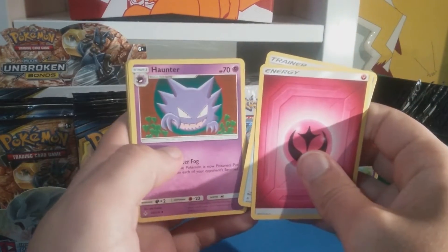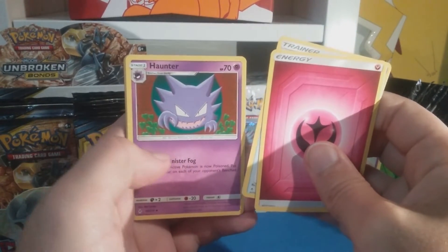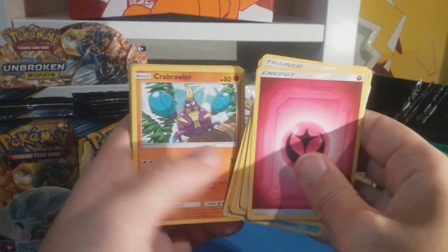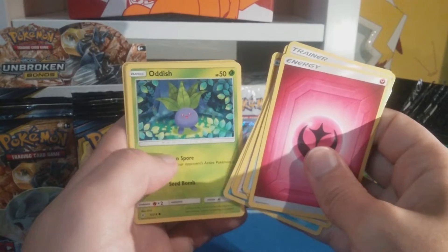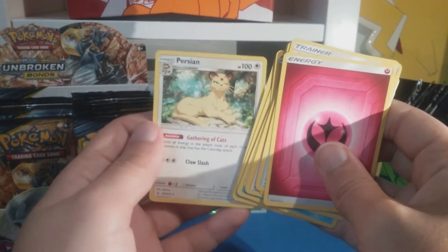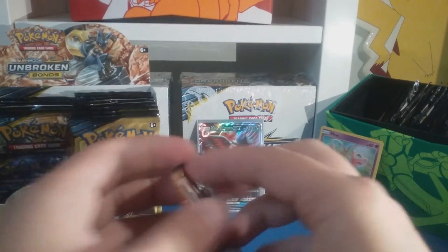Fairy energy, Dust Stone, Haunter - yeah I like that artwork. Intense Surge of Strategy, Lurantis, Froakie, Crabrawler, Oricorio, Squirtle, Arcanine reverse, and a Persian regular rare. Gathering of Cats on that one - cool.